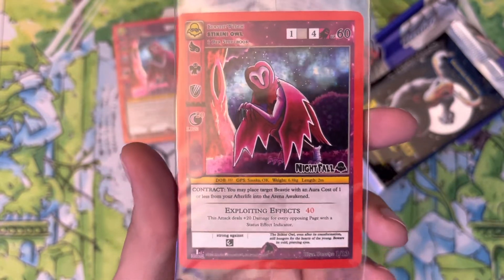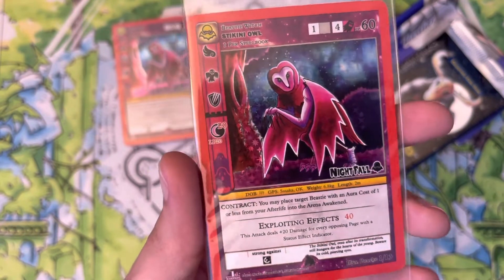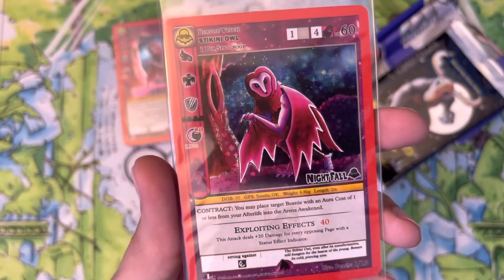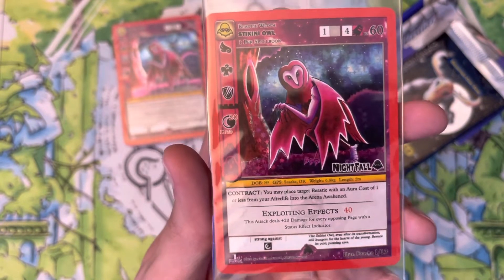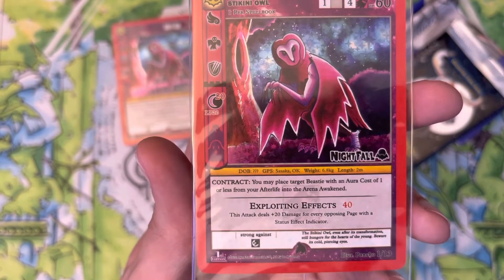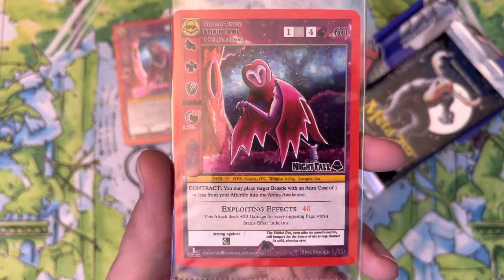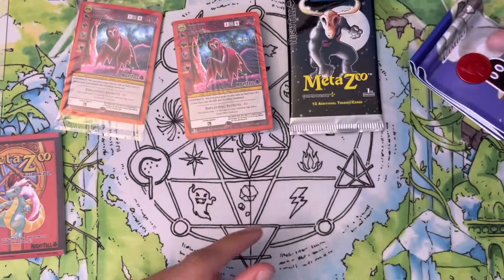So that is four Spirit Aura and one generic — five total — 60 LP. It's got a whole bunch of traits: it's a spirit, it's got flight, I think 20 damage bonus at nighttime as well as a 20 LP bonus. Contract ability: you may place target BC with an aura cost of one or less from your afterlife into the arena awakened. Exploiting effects: 40 damage, and this attack deals plus 20 damage for every opposing page with a status effect. Pretty interesting — I'm assuming this deck has you bring things back from the afterlife.